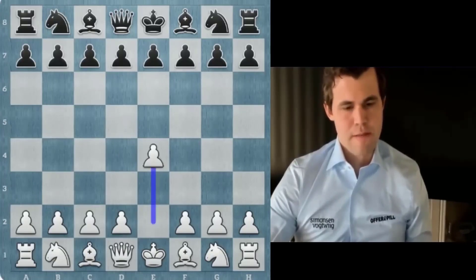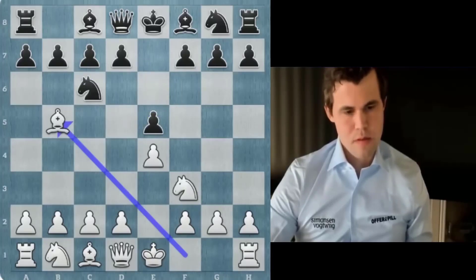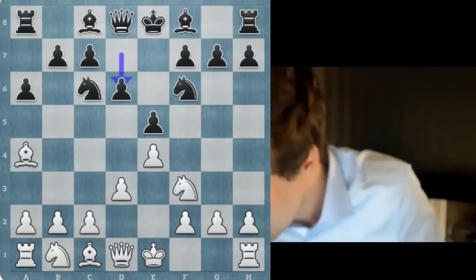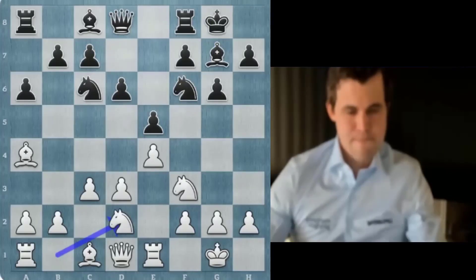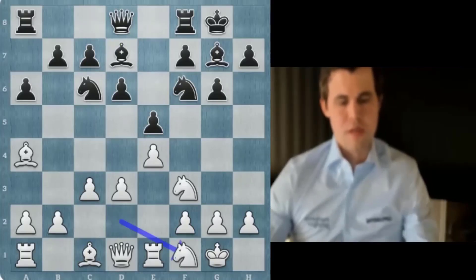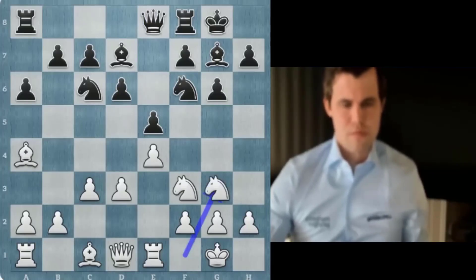Not good. Let me try this again. It feels like a decent enough choice against him. He goes for a different system now. I guess I'm just going to play it pretty slowly. Knight f1 — so he's going for this plan. He wants to maybe go knight d4, I'm not sure. Anyway, with knight g3 I'm preventing knight h5, so getting f5 is a bit more difficult for him.